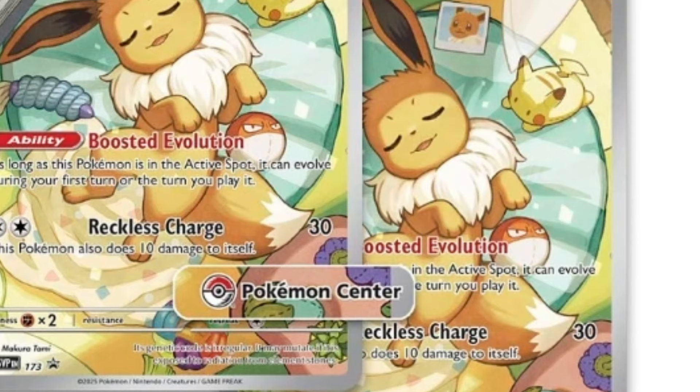One will be stamped with a Pokemon Center logo. And because the promo card will feature Eevee, I'm sure this is something that we will all want to get our hands on.